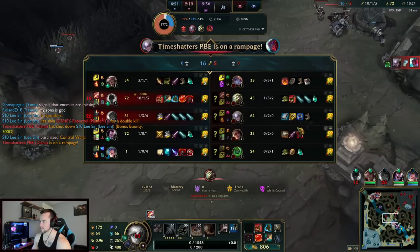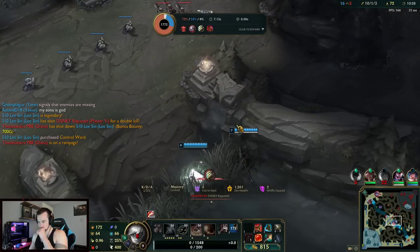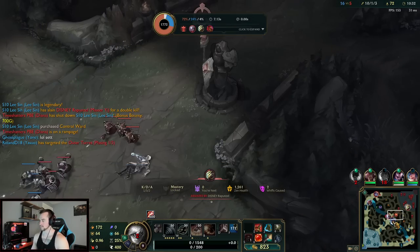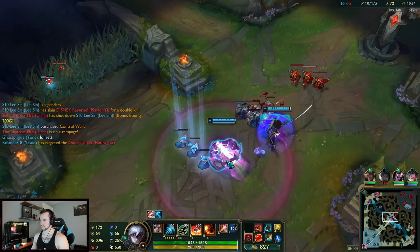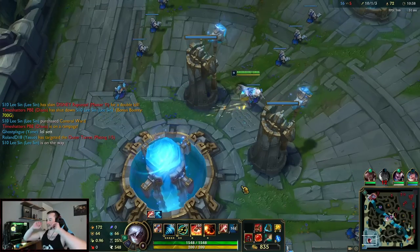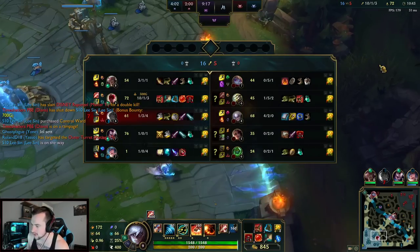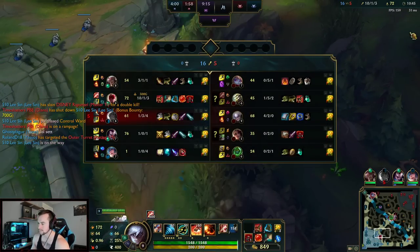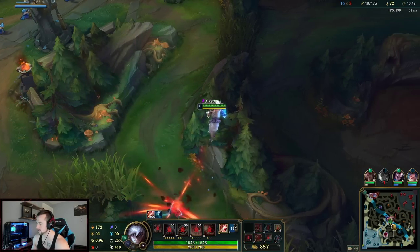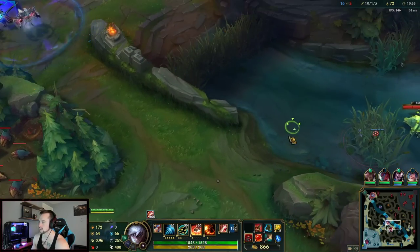She's on a rampage and she got 700 gold from me just in the shutdown. Let's go get Cloud Drake. I thought this game was going to be over fast, but with that shutdown they're going to start tryharding. I'm the only one on the team with gold, so in their heads they're probably thinking Lee's gonna throw it off. But I'm not going to let that happen — no way.